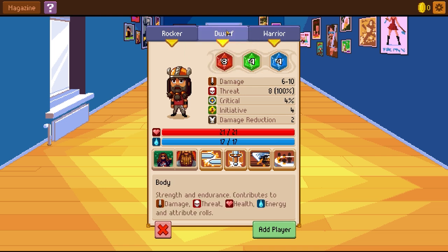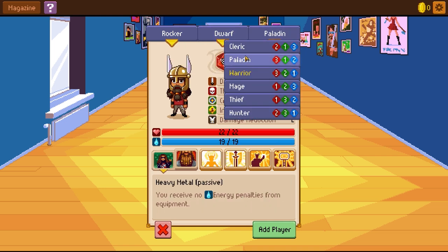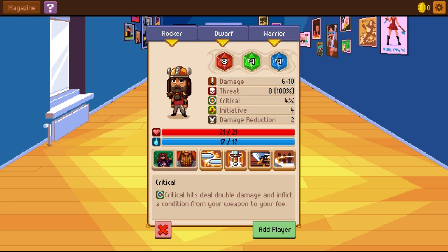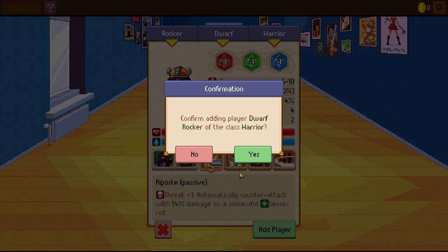Let's see what other races there are: human, elf, dwarf. And warrior, cleric, paladin, thief, hunter. Honestly, if we're going to be a rocker, we should have horns — I like this character. It looks like we're good to go on this guy. Can I name him at all? Guess not. Dwarf rocker of the class warrior. Live and let die.